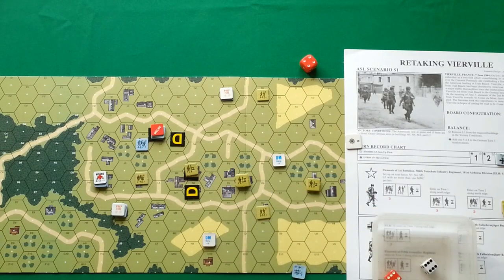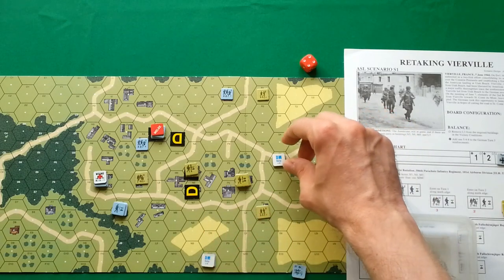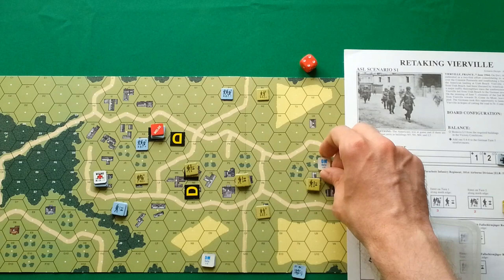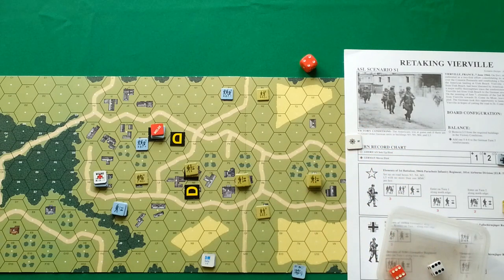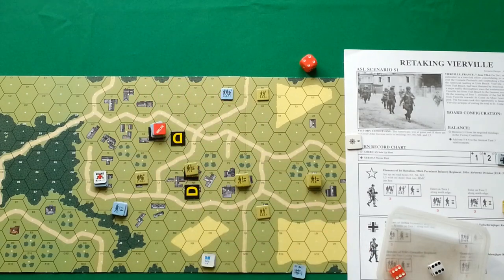Next is the advancing fire phase — Germans don't have any situations where they can advance fire. Removing prep fire counters. Next is the rout phase — broken units rout to this building. That's all for the rout phase. In the advance phase, this German squad joins this battle. That's all, and now we have close combat.